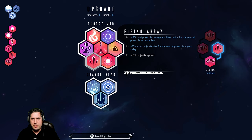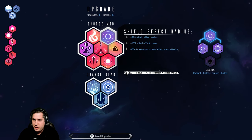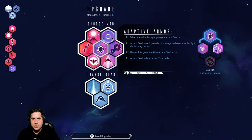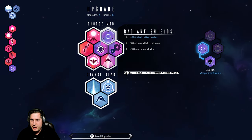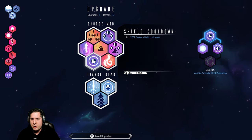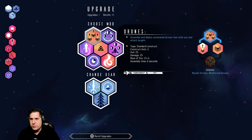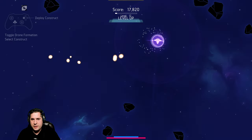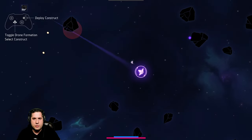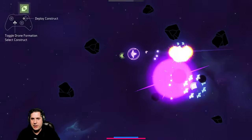We're going to re-roll and instead increase our shield effect. We're going to make our shield radius very significantly wider and also increase our maximum shield. We can even do drones — let's do drones.